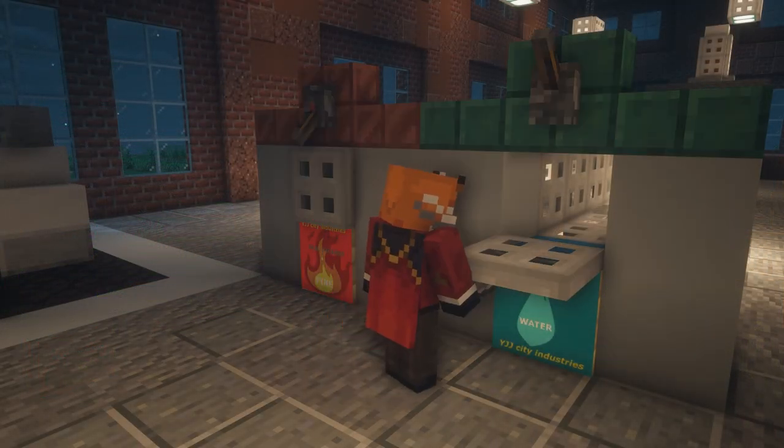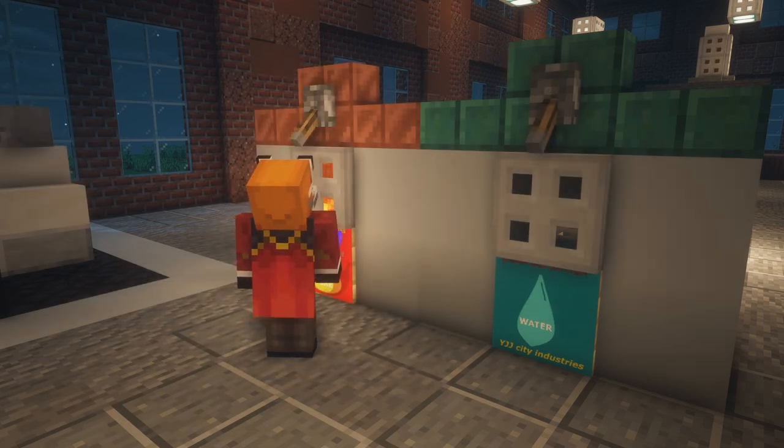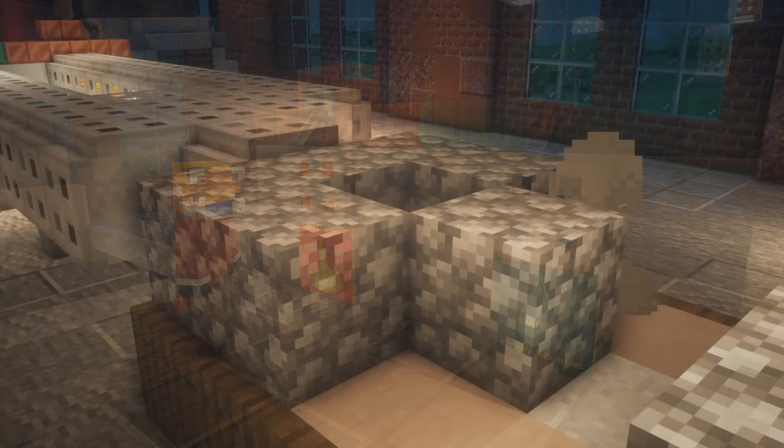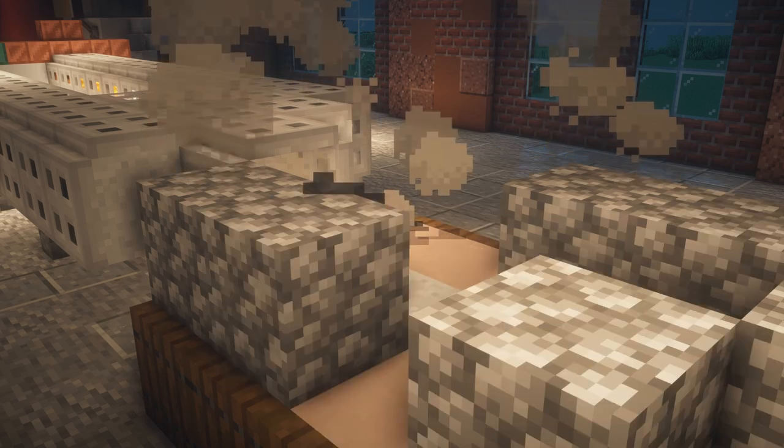At the factory, a worker takes the liquids and pours them into machines. The lava machine dispenses lava and water in a ratio of 1 to 2. The lava mixes with the water to form cobblestone.